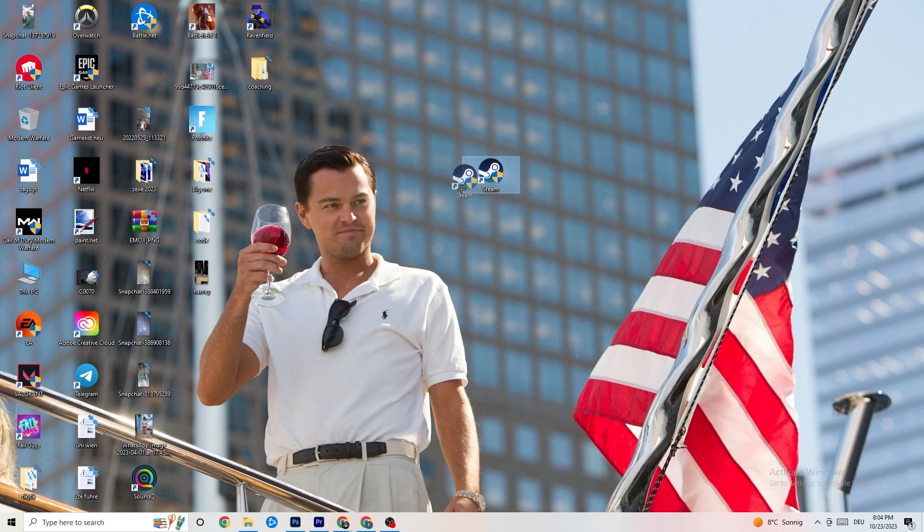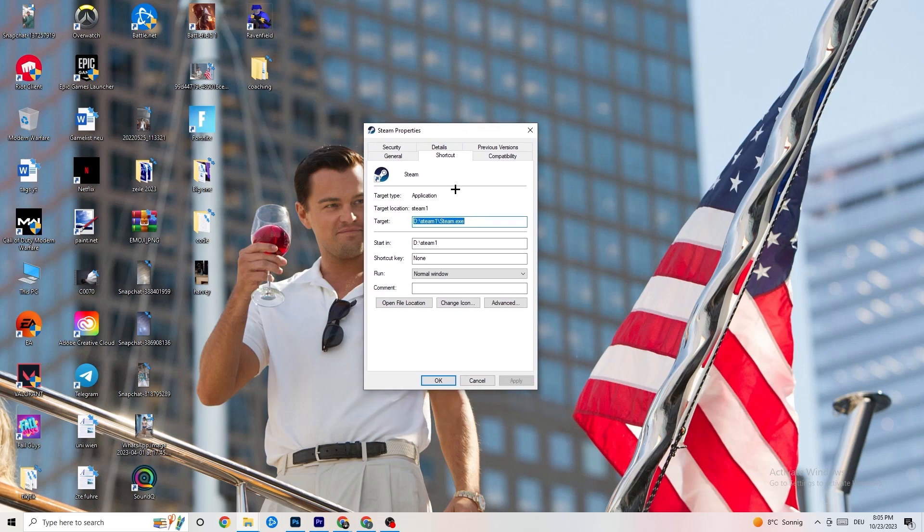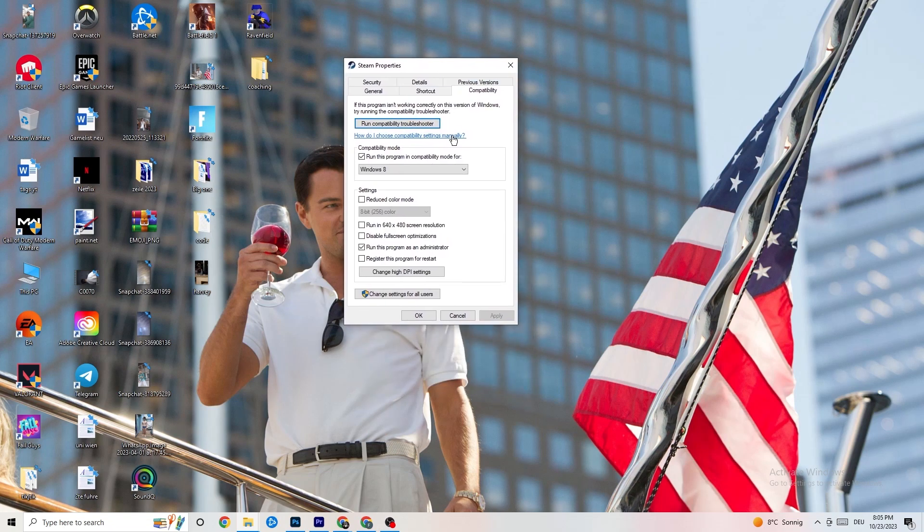If that doesn't work, right-click the launcher shortcut again and go down to 'Properties.' Click it so the tab pops up, then navigate to 'Compatibility.' Enable 'Run this program in compatibility mode for' and select the latest Windows version you have. Disable 'Reduce color mode,' disable 'Run in 640x480 screen resolution,' disable 'Full screen optimizations,' and enable 'Run this program as an administrator.' Hit Apply and OK.